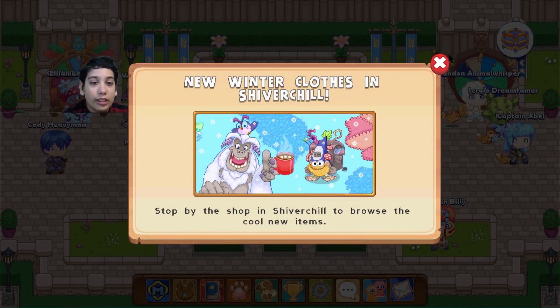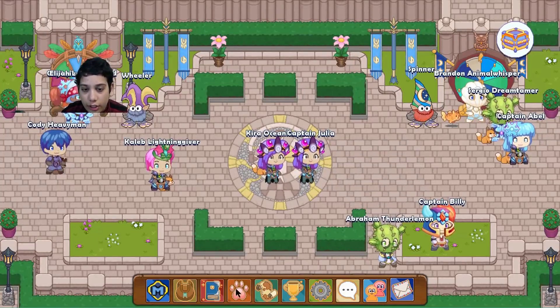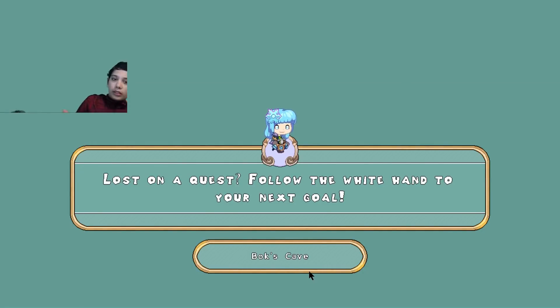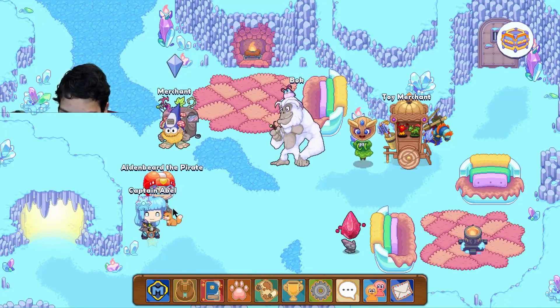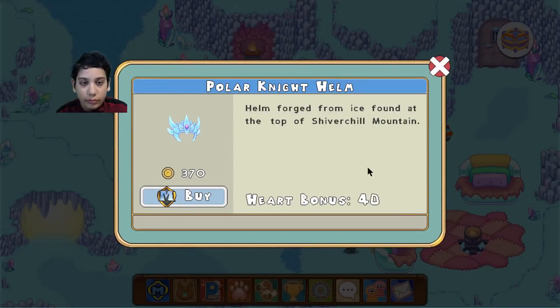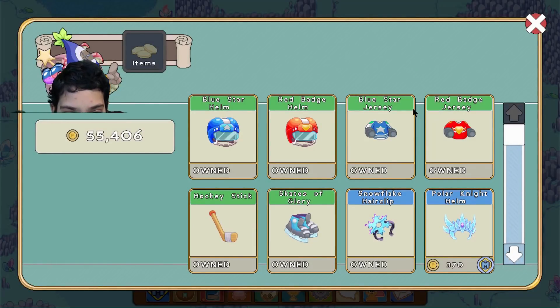New clothes in Showbertold Mountain — I've already bought them. And Titan. In Vision. So let's go to Showbertold Mountain. Now we've got this helmet, and they've got these jerseys, and a hockey stick, and ice skates. It's a perfect hockey outfit.